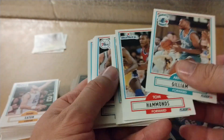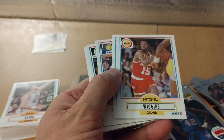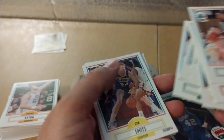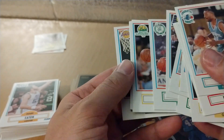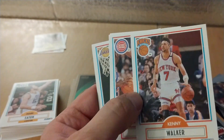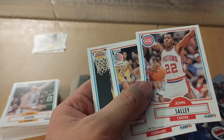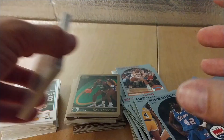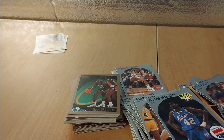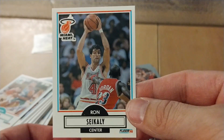Going through the packs — Danny Manning rookie, Sarunas Marciulionis another rookie, Rick Mahorn, Kevin Willis. I think Kevin Willis played until he was like 42. Kenny Walker, the Fresh Prince cut — you young ballers are bringing that haircut back, I think Devin Booker has a very similar one. No Jordan whatsoever. But this Ronnie Seikaly rookie has Michael Jordan on it, and people are paying money for it just because MJ is on it.